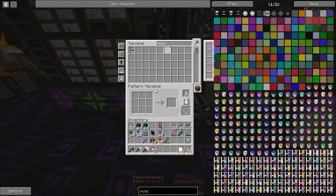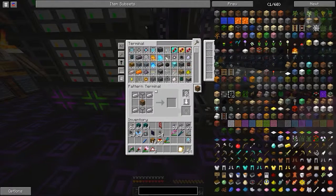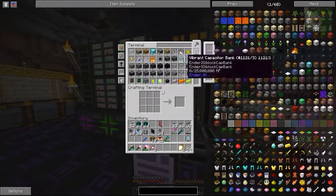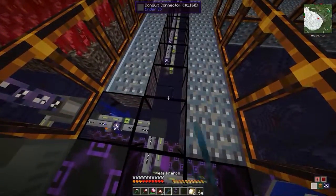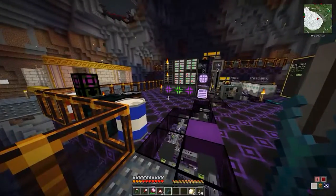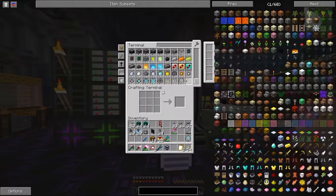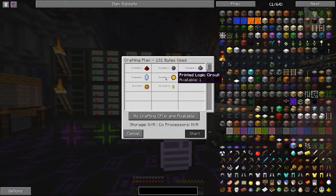I do need to make sure the molecular assembler is set up. What do we want — just crafting stuff. CPUs are available. Can we cancel that and craft one of these? So we want these planes — the formation planes.